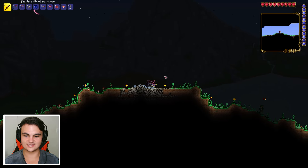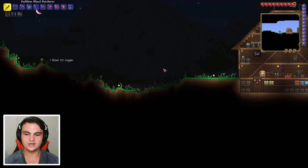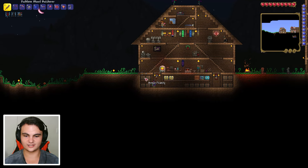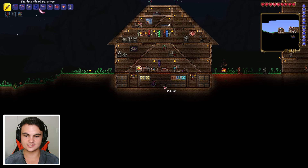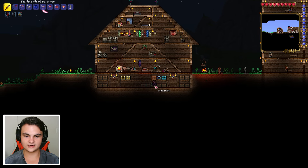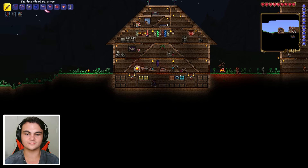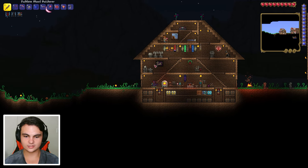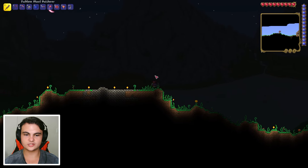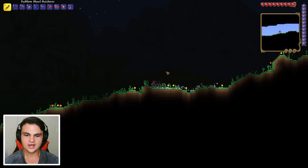I forgot one thing, which is very classic. I'm headed towards the corruption right now. I might fight the Eye of Cthulhu there because I don't feel like building another arena. Where is this gonna be - in summoning items? Right here. Oh wait, where did I put my Eye of Cthulhu? Oh wait, it's in this chest. I want to go to an arena that I've already built - thinking the corruption or the dungeon. The corruption's closer, but it's just starting nighttime as you can see the moon in the top left corner.